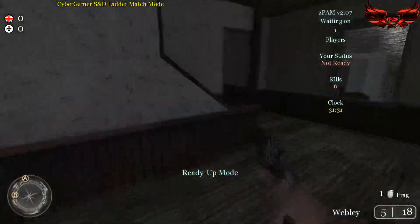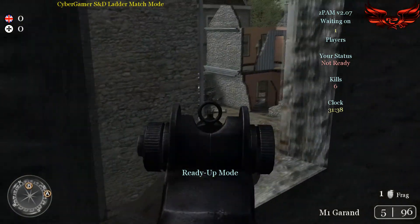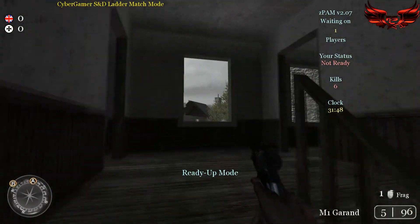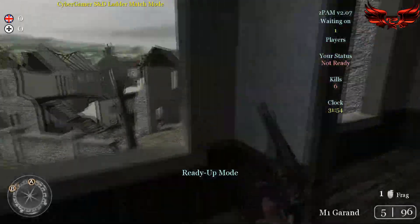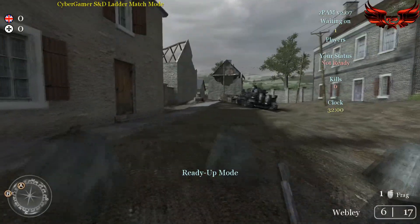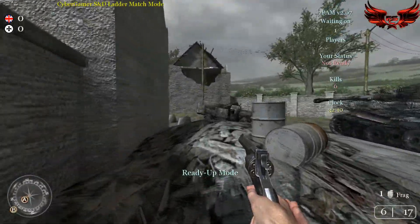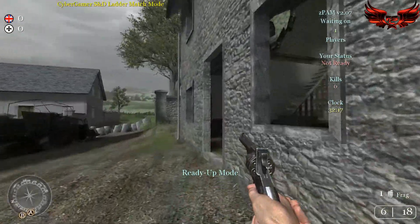That's the Germans' one by the way, for those who don't know. This house I kind of regard as useless — well, actually no, you can see the B-bomb site from here. I think this house is really useful for the Germans. I think the B-side on this map to attack is way more different than the A-side — the A-side is way more difficult. Actually this area is a great spot to battle for scopes as well, but if you can smoke off the A-spot in a good way, I think it's easier than the B-side.